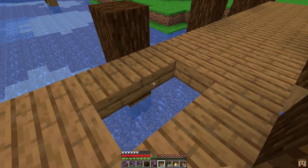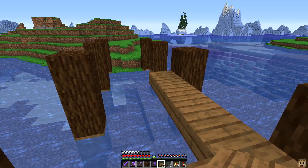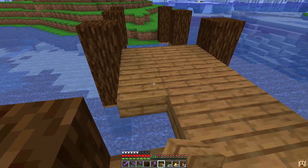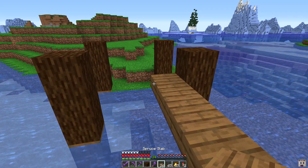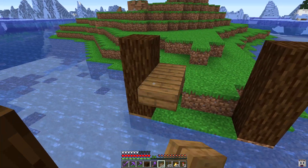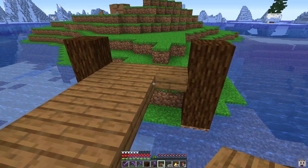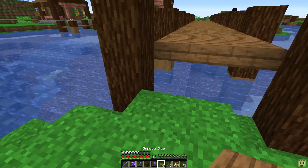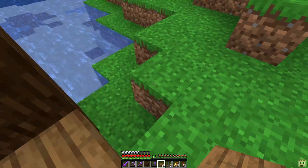I do want to eventually make this area have a wall going around the whole thing. I haven't figured out exactly how I want to do that yet because of the fishing dock. Zombies won't be able to get up here easily, but we want to figure something out just in case — we don't want to come back to a village full of zombie villagers.